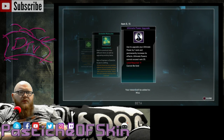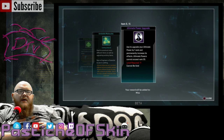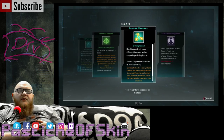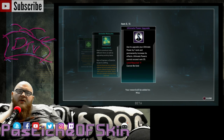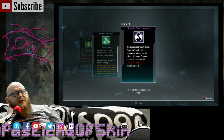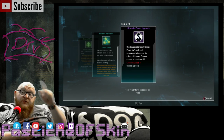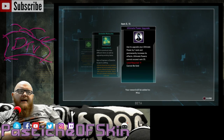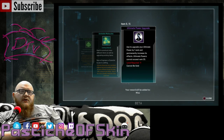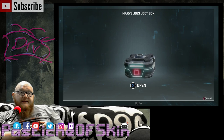An Ultimate Power Upgrade — used to upgrade your ultimate power by one rank and permanently increase its effects. Ultimate powers cannot exceed rank 20. That's actually a really good drop. It costs about 500 G's on its own, so that covered the cost of roughly three crates. And that skin is one of those unavailable-to-purchase skins. More Ultimate Power Upgrades would be nice, especially for the money you're spending on these.